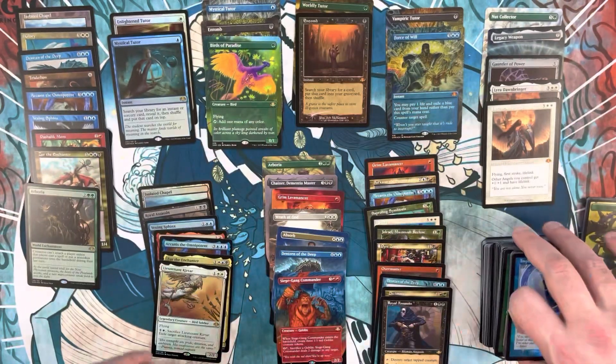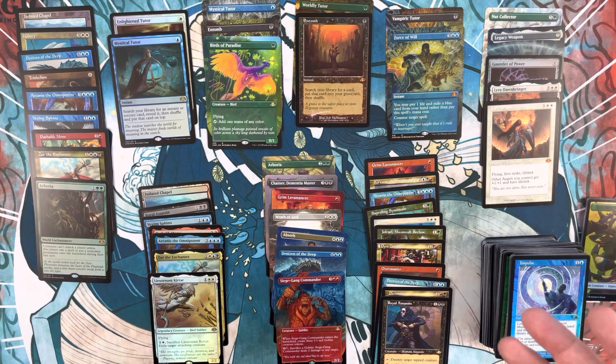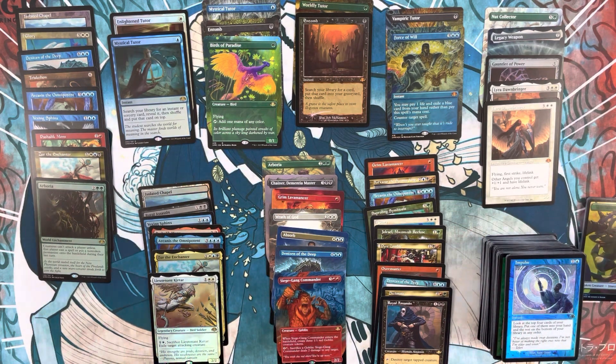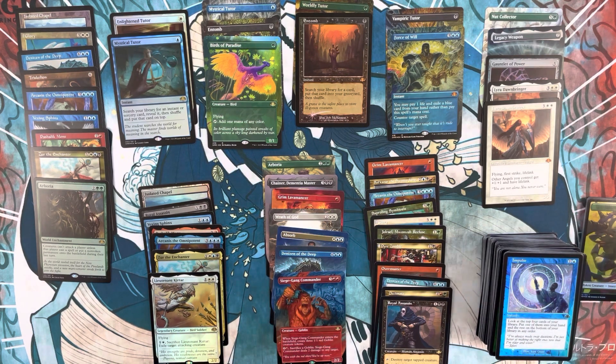That's gonna do it! As soon as we hit that foil borderless Force of Will, the rest of the box could do no wrong. The duplication theme is the key thing with Dominaria Remastered collector boxes - it can be your friend or foe. But you're telling me a product with borderless and retro frame Force of Wills, Vampiric Tutors, Entombs, Worldly Tutors, Mystical Tutors, Enlightened Tutors, and Birds of Paradise is under $250? I'm a fan. Hope you enjoyed - please subscribe, like, and drop a comment. Thanks so much everyone, be well!